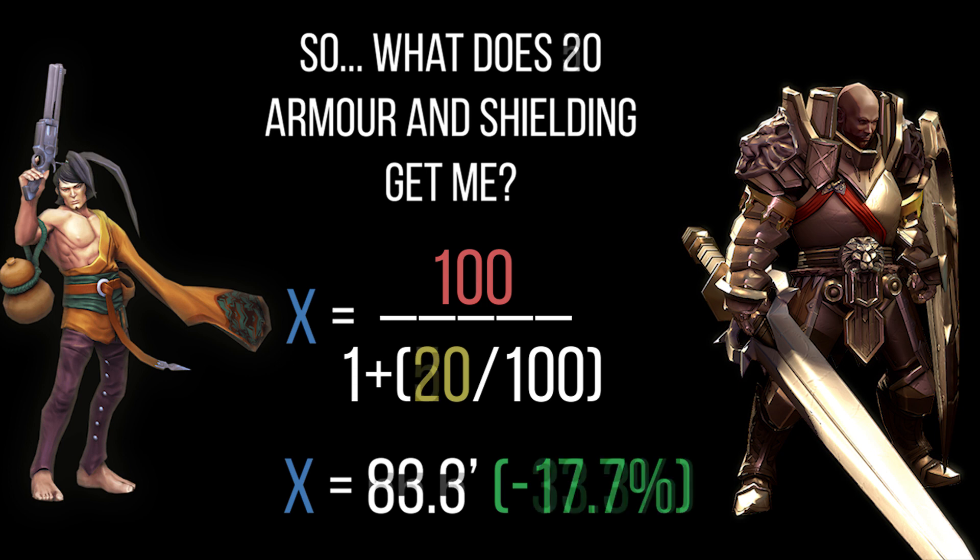At level 1 you get a 17.7 percent reduction. At level 12 when Ringo has 50 armor and shielding with no defensive items, you get a reduction of 33.3 percent recurring. Then we look at Lance — scaling up towards his natural 70 armor and shielding — he gets a reduction of 42.2 percent. So it's pretty good natural reduction for very little armor investment, but obviously those are big leaps for what are seemingly small gains in armor and shielding, and you haven't bought any items yet.